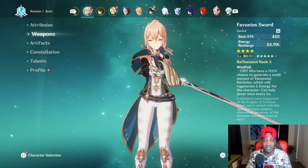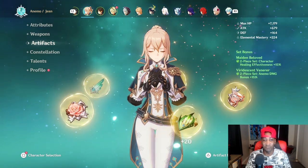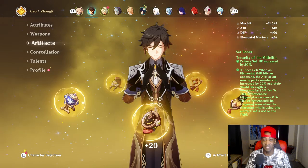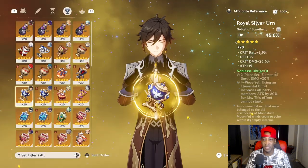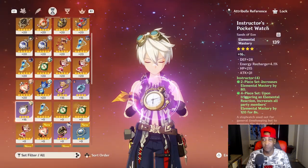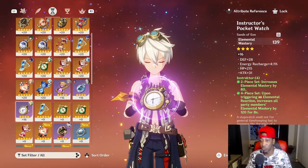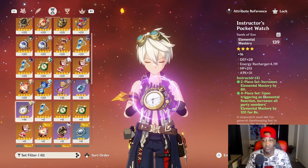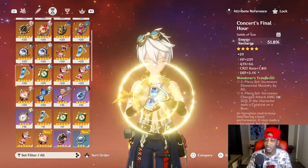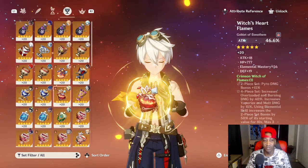Rounding out the team, we've got the ever-so-helpful Jean, running 2-piece Maiden's Beloved and 2-piece Viridescent. We've got Zhongli using the full 4-piece Tenacity of the Millelith set with an HP cup so he can do more damage. Then we've got Bennett running the Instructor set — that's increased Elemental Mastery, and upon triggering Elemental Reaction, increases all party Elemental Mastery by 120 for 8 seconds. I could probably go with the full Noblesse set on him, but I like having the Elemental Mastery set. I might also try the Energy Recharge set with him.